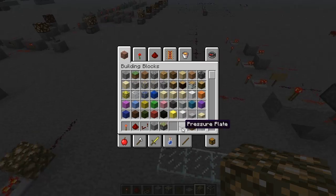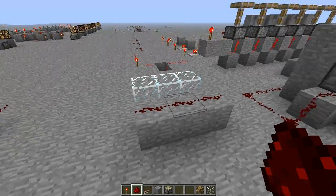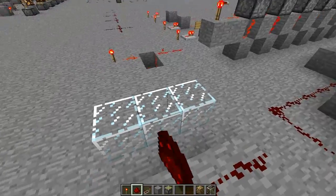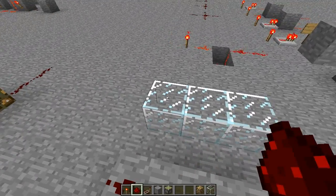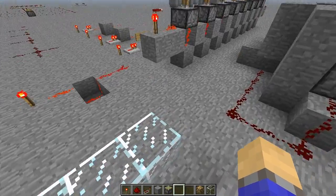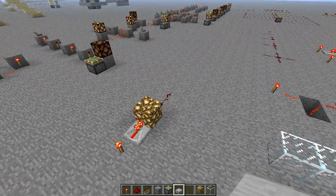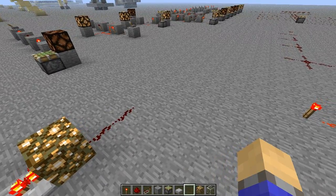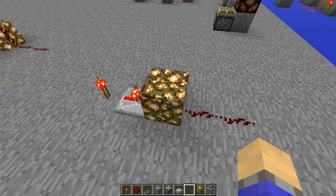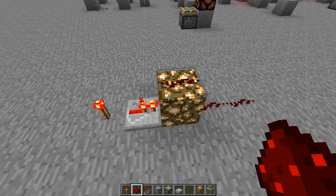Now, there are some exceptions to the solid/non-solid block rules. With all solid blocks, you can place redstone on top of them, like I have on the stone. But on non-solid blocks, you cannot place redstone. There are two exceptions to this rule, and that is glowstone and upside-down half slabs. With both, they have features from both solid and non-solid blocks — you cannot pump redstone through them, but you can place redstone on top of them.